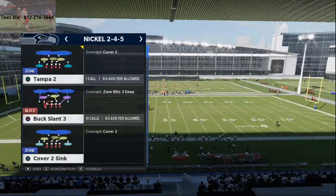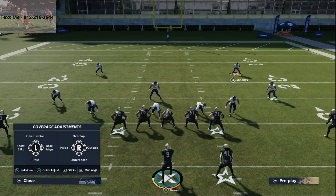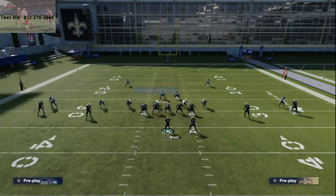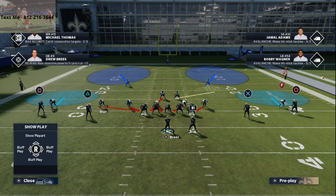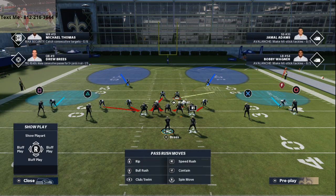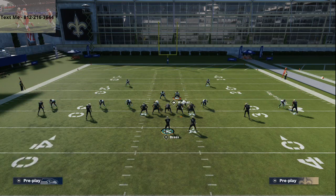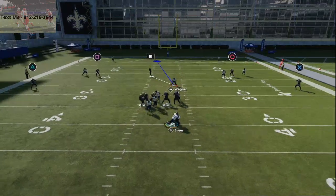Nickel 2-4-5. What we're going to do is come out in Cover 2 or Tampa 2 — it doesn't really matter. All we're going to do is base the line, press coverage, and pinch our linebackers. Then from there, we're going to blitz this linebacker here — KJ right — and blitz this corner on the left side. I like to just crash my line down. It's a very, very simple blitz.